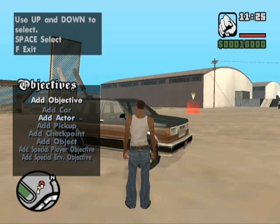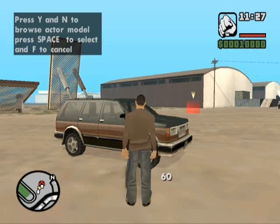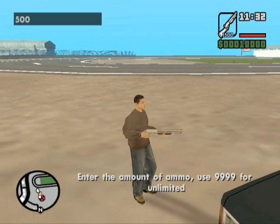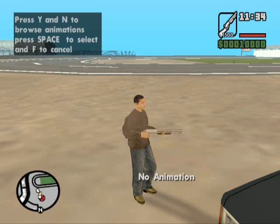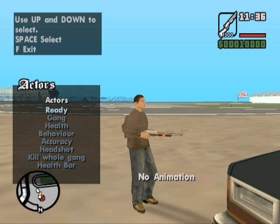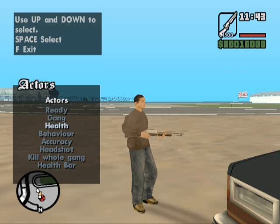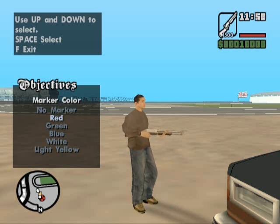Now time for an actor. Choose Actor 1, give them a shotgun with 500 ammo, no animation. Set the gang to Enemy 1, behavior to Attack Direct, health 500, health bar on. The marker should be red because enemies are always marked red. Remember: you cannot make an objective actor your friend.